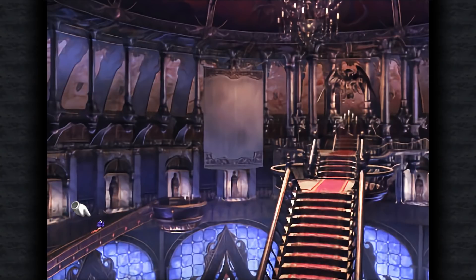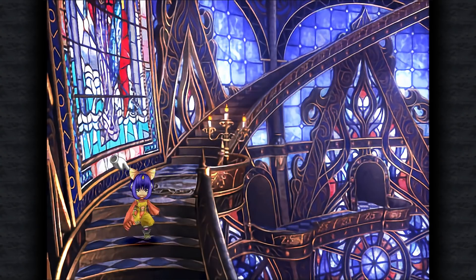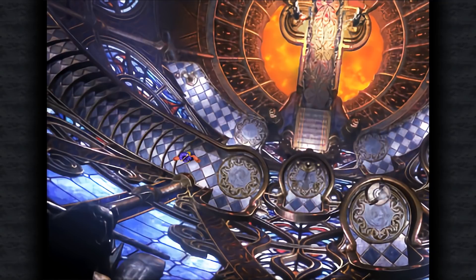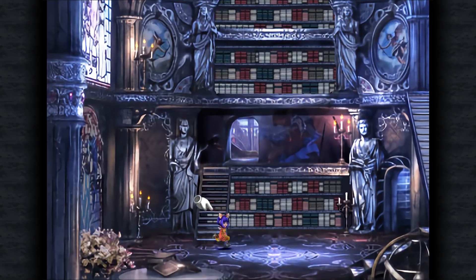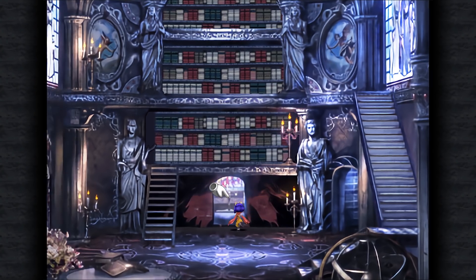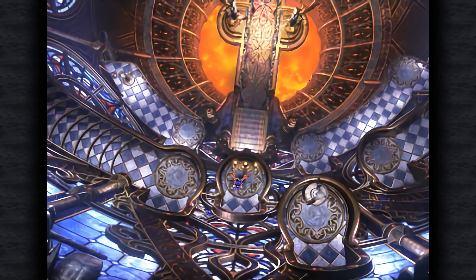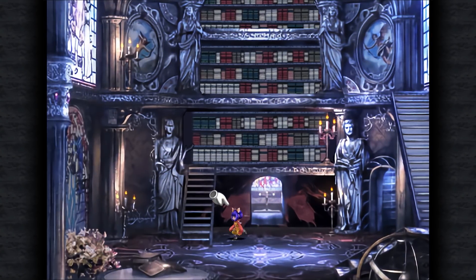So the gimmick of this dungeon revolves around the candles and the candelabras — lighting everything in order to collect offerings. It's not strictly necessary to get all the offerings, but you do have to light most if not all of the candles that trigger them, so you might as well get them because they give you an item. Each of them gives a different item, plus they all depower the boss a little bit.